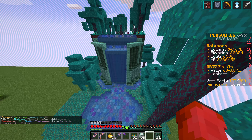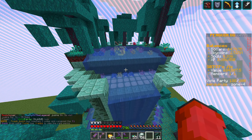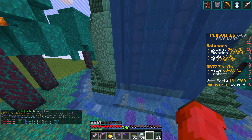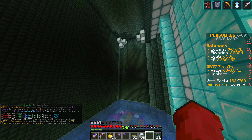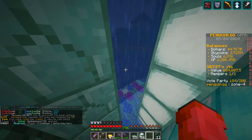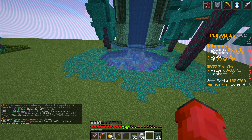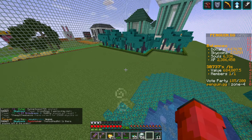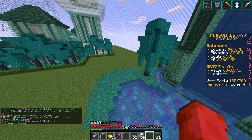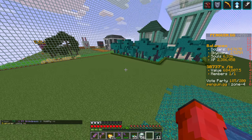We basically built this kind of waterfall system. It's a lake at the top, drops down into this beautiful area here, which also has this cool little hidden section out the back which we are yet to build on. But in today's episode, the first thing that we want to do is start our river system, and by doing that we basically have to dig up exactly where we want the river to go and then start from there, which will be a lot of fun.